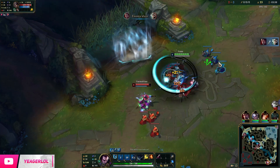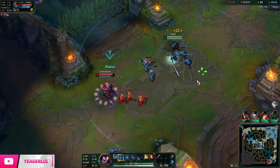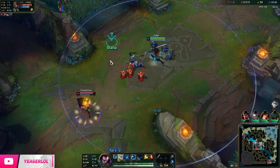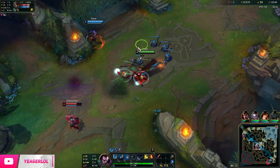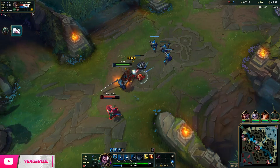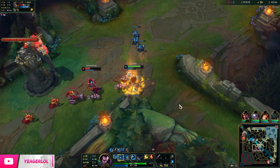Bad matchups would be bruisers — a Renekton or Pantheon. They're very difficult to play around. If you do end up facing them, just play it safe. You're going to outskill most champs in the game because Yasuo is insanely strong in the late game. You build crit and have free armor pen from your ultimate, so you're going to shred people.